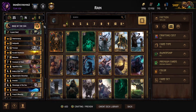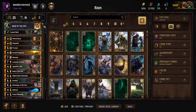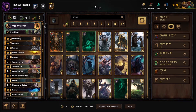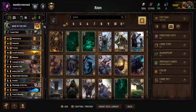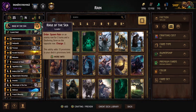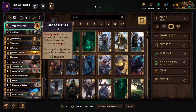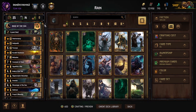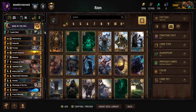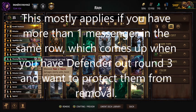That old version got me to like 2480 something last season and the season before too. So this is the deck I like. It's really interesting - you can answer almost any threat, and that flexibility in my opinion makes it really good. The only thing you really have to watch out for is your big card - Messenger of the Sea. If they get in the row with Messenger of the Sea you have a problem, but you can get around that by having Melusine in that row damaging stuff.